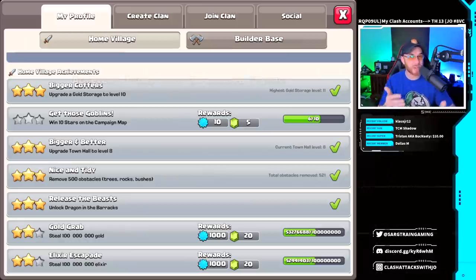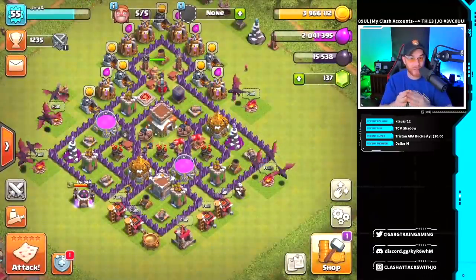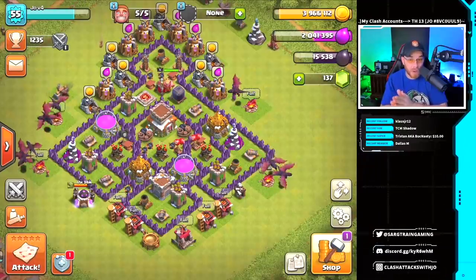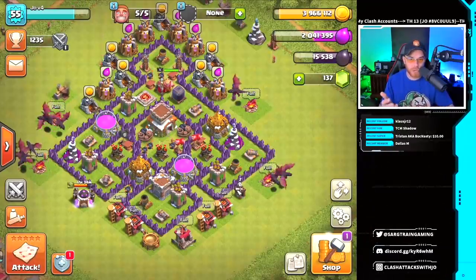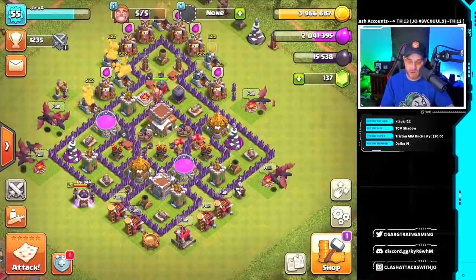Some of you might have noticed I do have five builders, which is a bit more of an advantage. This account is really old — I've had those builders for a really long time, and I more than likely bought them a long time ago. There's absolutely no way I'm going to start a new account and try to rush it; it's just way too much time.